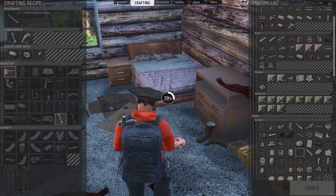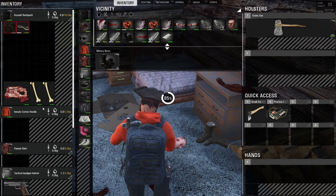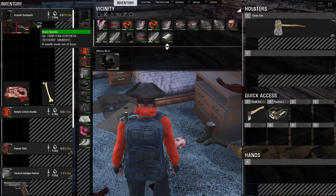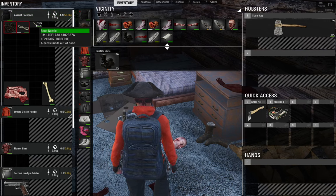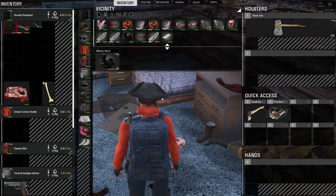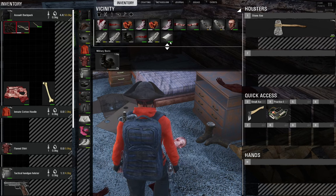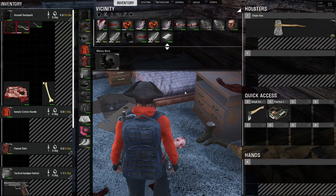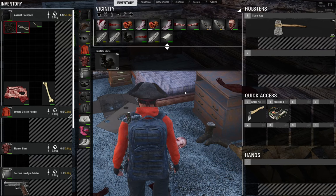We're going to craft one of those because it goes from a big two-by-four slot item down to a little one-by-two — a great space saver. You always want to have those on you because when you search puppets, a lot of times they'll have thread, which you need to make the improvised sewing kit. The sewing kit opens up a whole world of things to make in early game without too much exposure going into towns and high puppet-level areas.